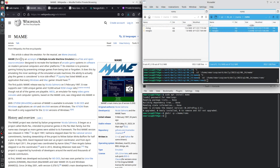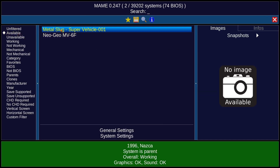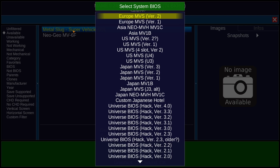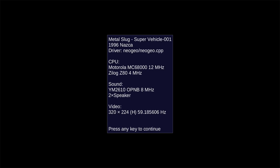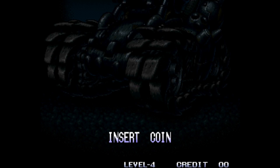We start MAME. In here we select Available, and then we select Metal Slug Super Vehicle 001 using the mouse — double click on it. I do not know what to select in here, let's go with what's on top of the list. It says CPU Motorola 68K, 12 MHz, Yamaha sound, two speakers.